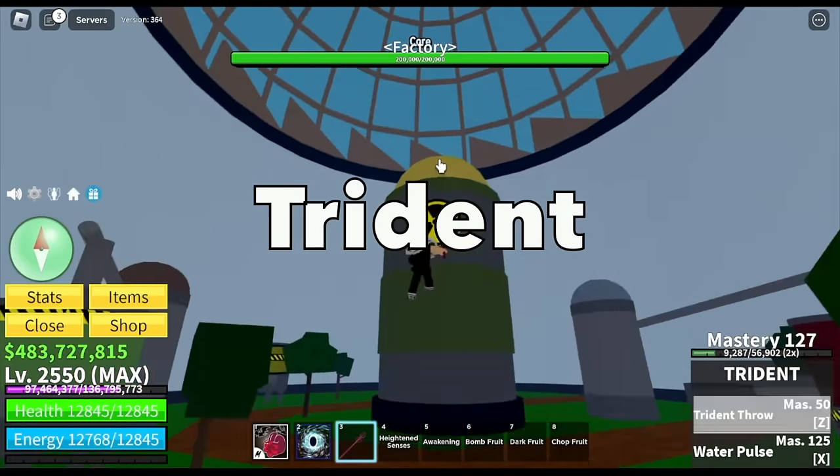Next up, Pole V2. To get Pole V2, you need the Pole and must finish the Rumble Raid five times — it's kind of hard. You need a friend to help you, like a Buddha fruit user. Z skill is Hand of God, X skill is Electric Prison. This is one of the best swords for PVP according to my friends. For the fruit: Diamond Fruit.